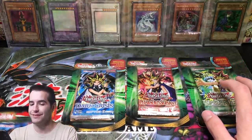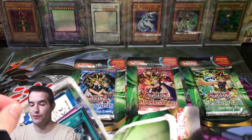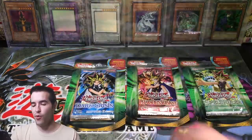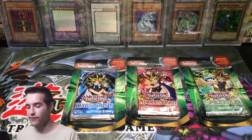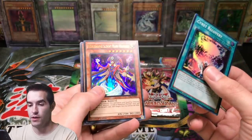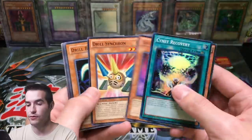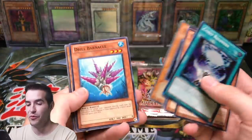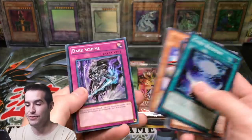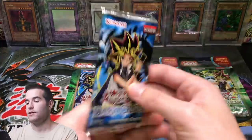These Legacy packs aren't exactly giving us great results — we're 0 for 5 if you include the LOB pack. Ratios are about 1 every 4 packs including 1 every 6 super and 1 every 12 ultra — that's what they normally are. Oh, there's an Ultra Rare — that's cool! Drillago — that's an old card. Drillbug from DB1, a DB2 card — there are some old ones in here.